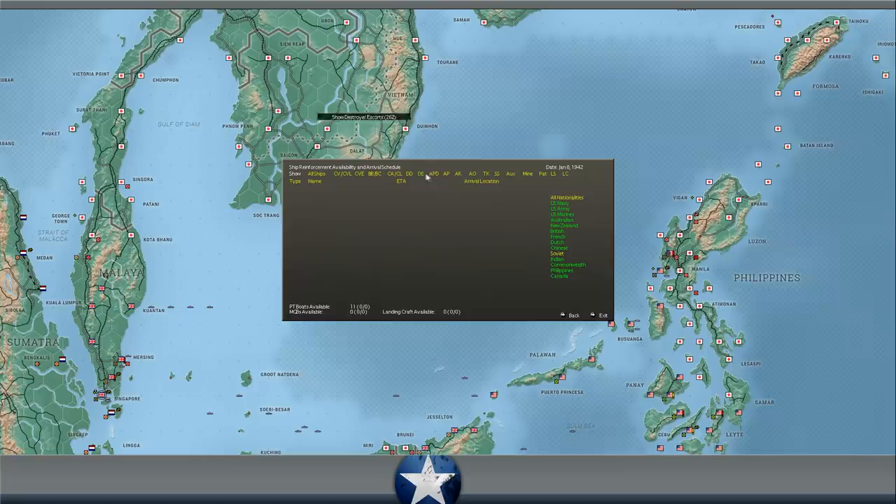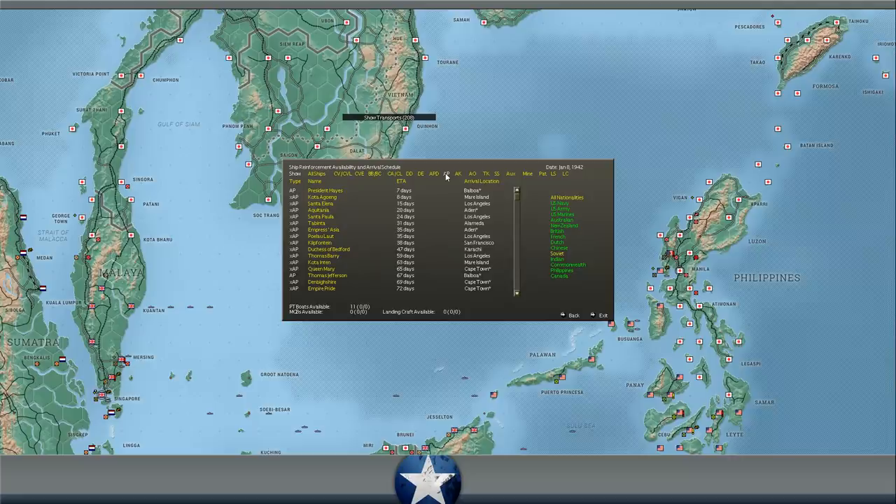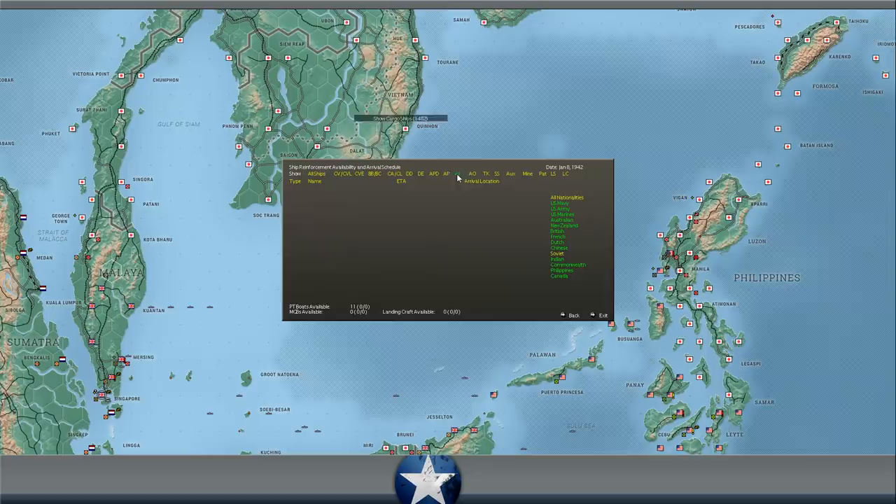APDs: we get a couple at Cristobal in about a month. We'll start getting some replacements for our casualties before too long — the Queen Mary apparently is going to be showing up as well. Cargo ships: we always get a lot of those every few days. Fleet oilers: nothing for about 83 days. Tankers: about a month till we start getting some more British ones.